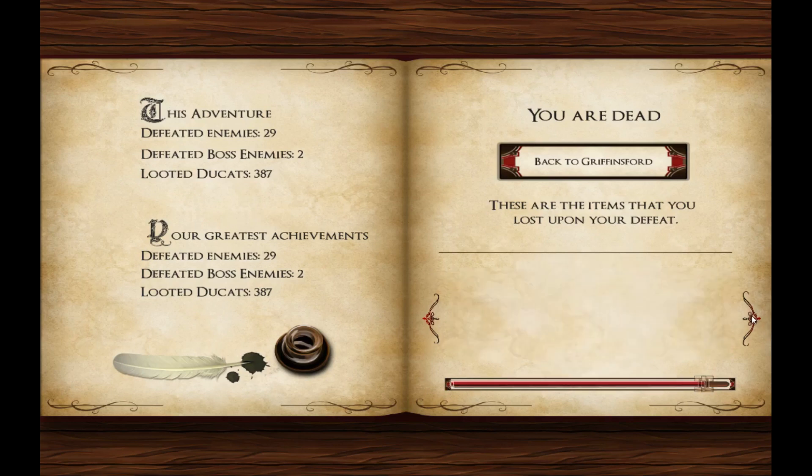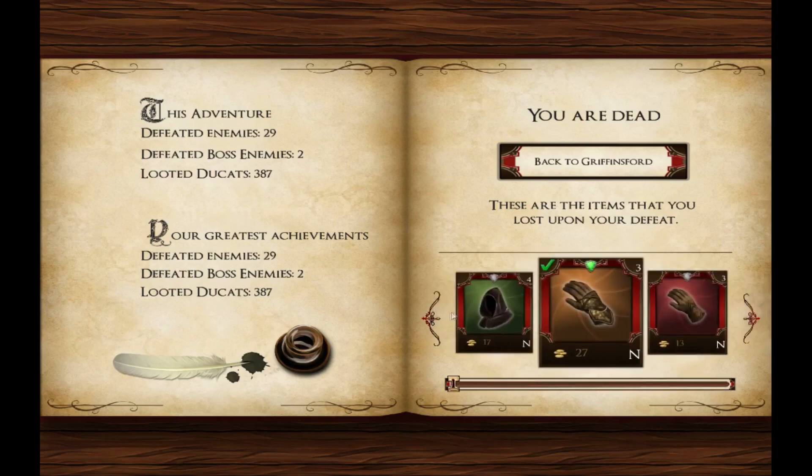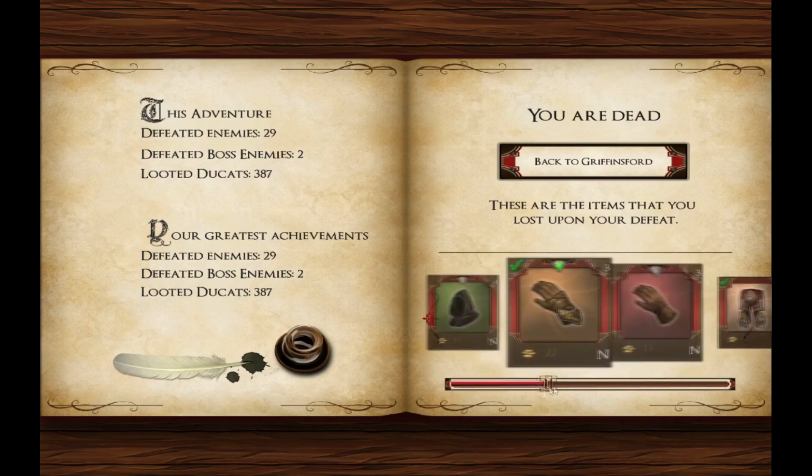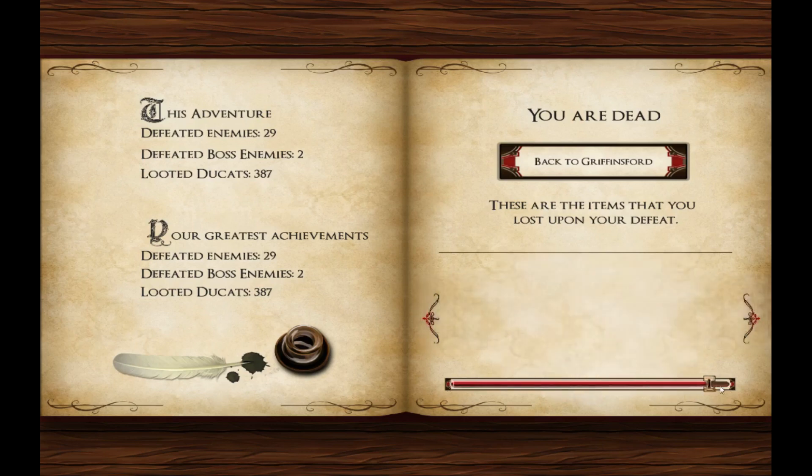We died. These are the items that you lost. That was a really, really good one, but thankfully I didn't lose that one thing... actually, the Mithril pants — the Mithril pants are right there in the corner. I lost them as well. They were really good. I forgot that I had them.